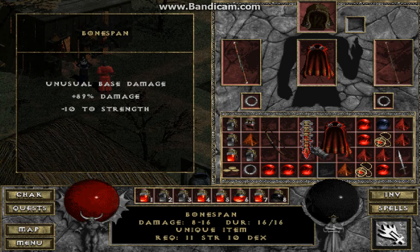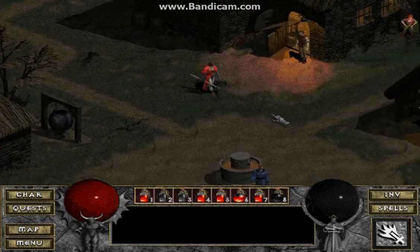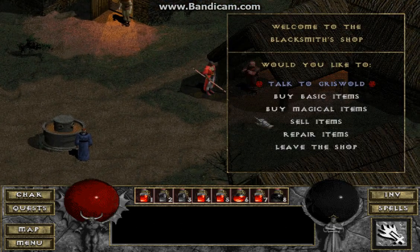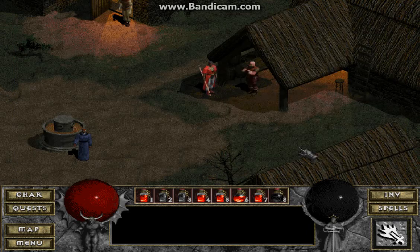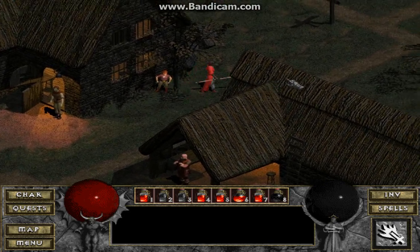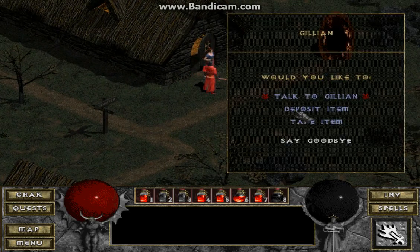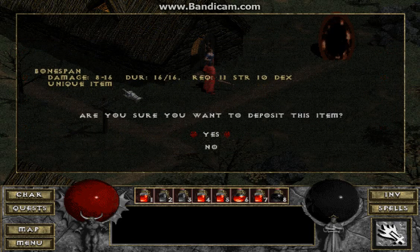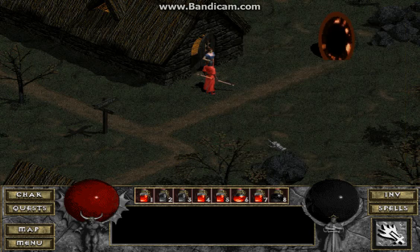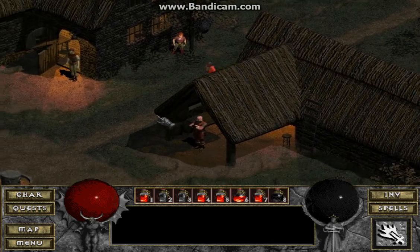Bone Span — unusual base. Yeah, that is unusual. Damage plus 89% and minus 10% to strength — it has a negative effect on it so it may sell for very cheap. Let's see — 62 gold. Yeah, it's not really worth selling; I could pick up 62 gold pretty quickly, so I'm just going to stash it. I believe the stash is bottomless, which means I can pretty much save everything. The completionist in me just wants to save every unique item I find, but if it sells for a lot of gold I'll sell it.